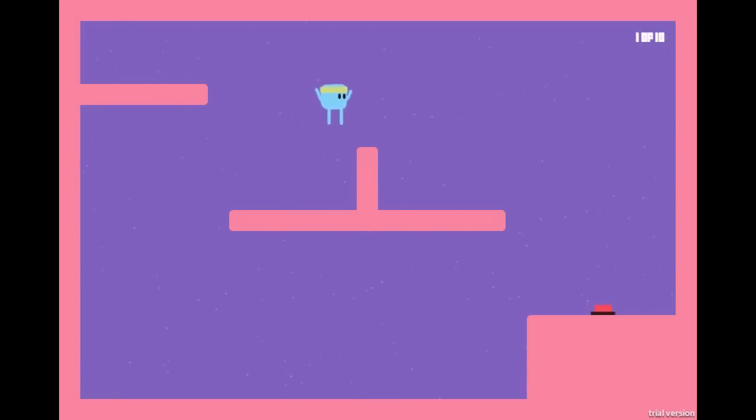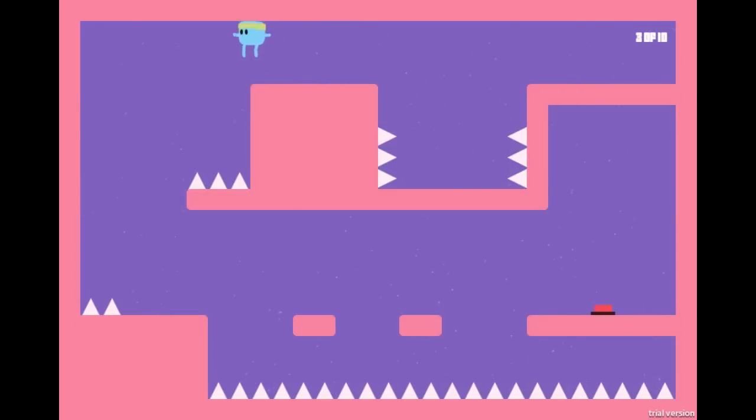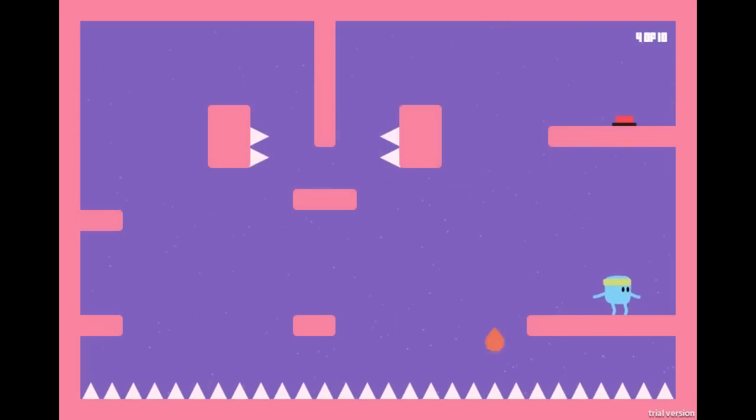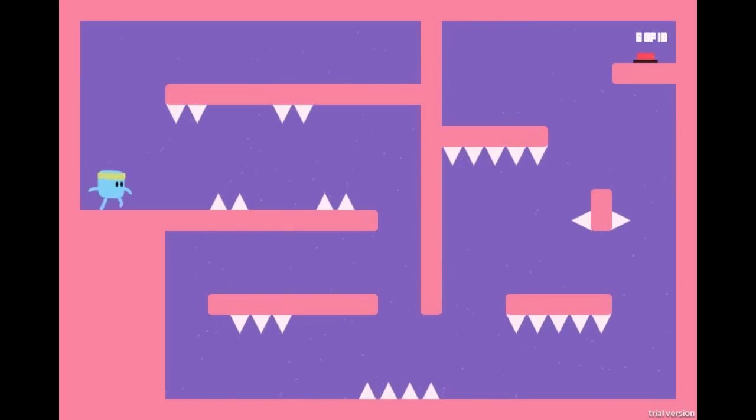We're playing Bubble Mellow, which looks cute as heck. I love cute graphics — just something about cute graphics. We're at 5, maybe we can beat all 10 in a minute. I'm doing great — 6 of 10 — oh, my first death. This is a really fun game, pretty simple but really cute. Next.